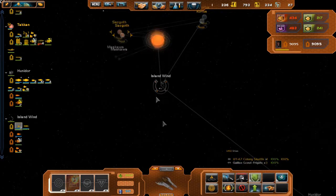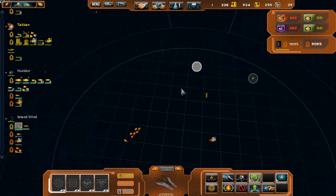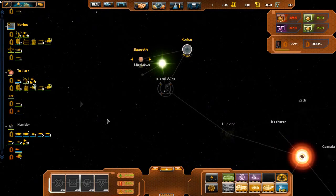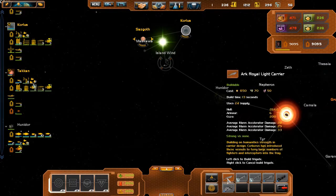There's an Ark Road right here. If we had one cruiser — just one — we could destroy that thing.